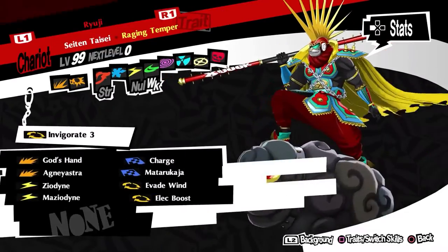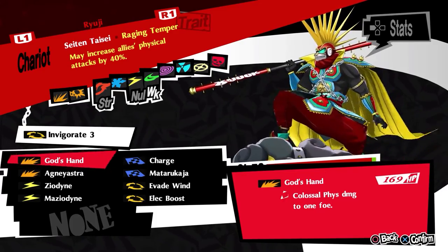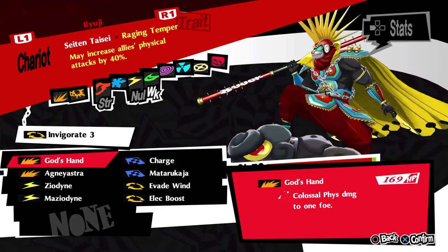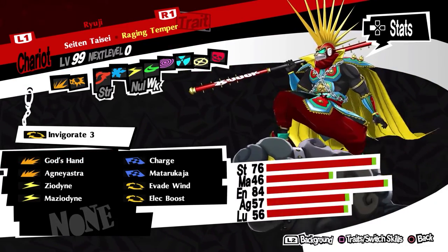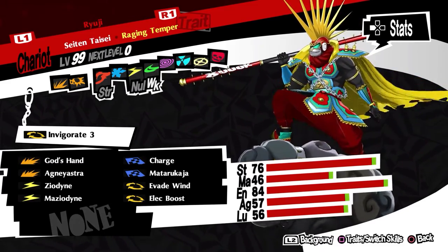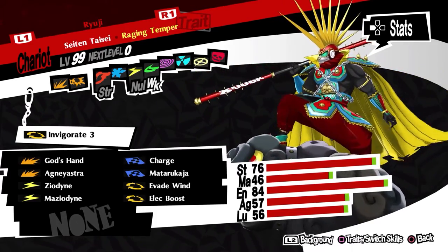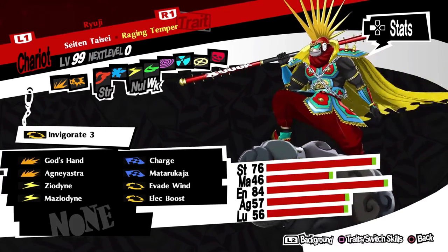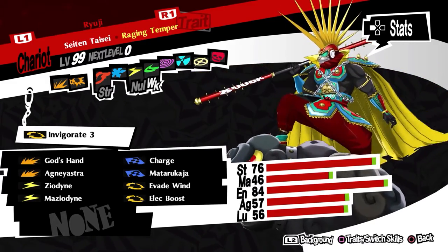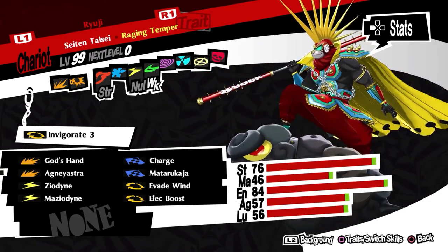Ryuji is a very physical damage-leaning character. His trait, Raging Tempest, is pretty indicative of this, providing a chance to increase all allies' physical attack damage by 40%. In addition, he possesses the second highest natural strength stat among all playable party members, second only to Yusuke, while having the absolute highest endurance and, by extension, max HP in the game. In exchange, Ryuji's other stats are less impressive — with the lowest magic and agility stat in the game, lower than even Futaba's, and a rather middling luck stat. So, with this in mind, the best skills for Ryuji are as follows.